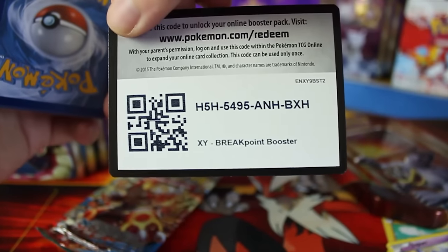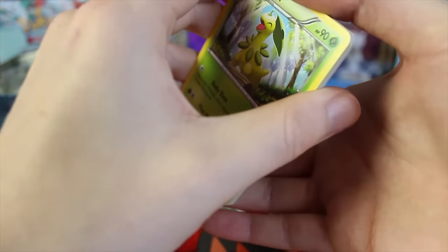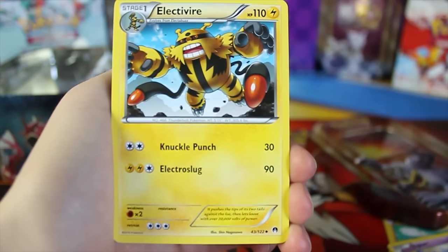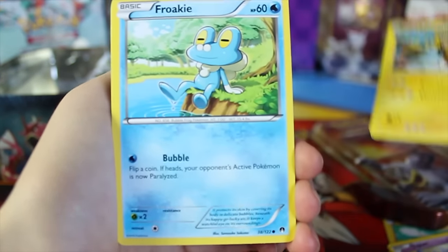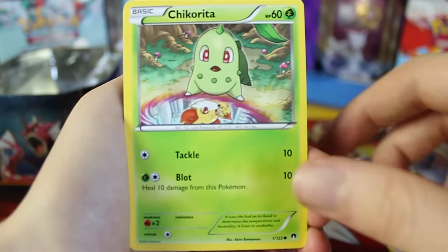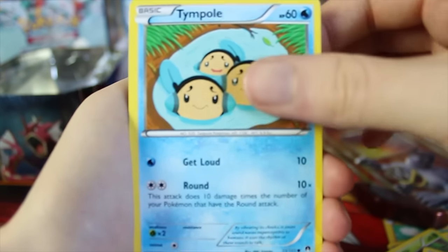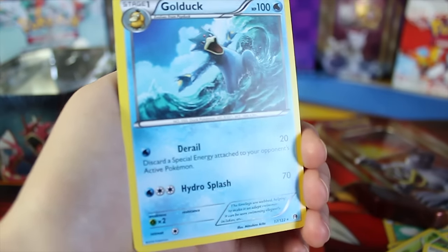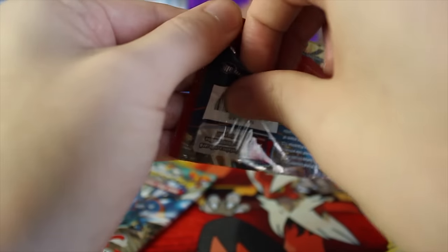There's the code card for the second Breakpoint booster. Let's shuffle these around. We've got a Bayleef — could do some baking with that — a Max Potion, an Electivire with acorns on the end of his little tails, a Froakie, a Chikorita, a Shelmet, a Dewpider, a Tympole, and the reverse holo is a Cricketot. No Breaks for us from this tin. The rare is a Golduck — not two holographics in a row, but Golduck is Clubby's favorite Pokemon, so that's cool to see.